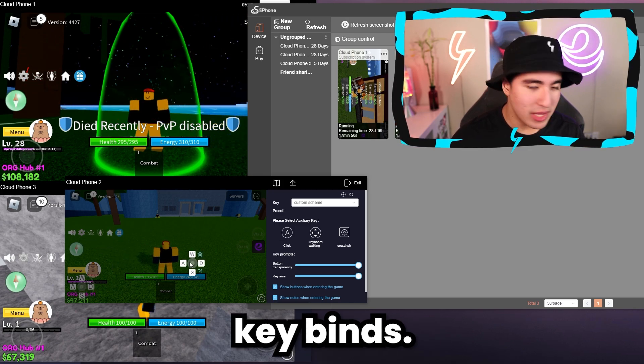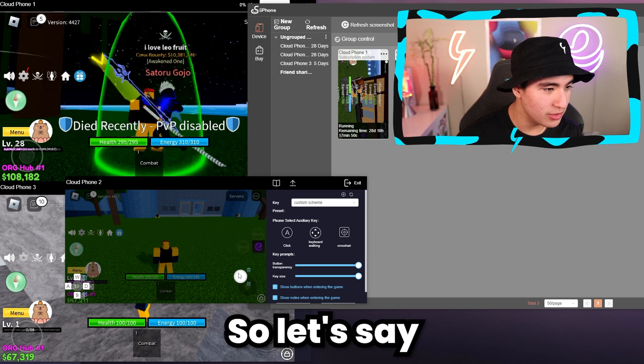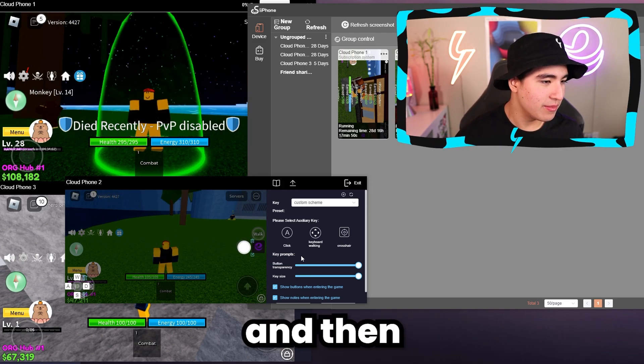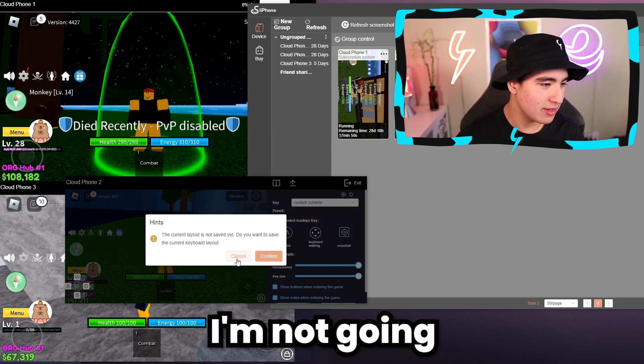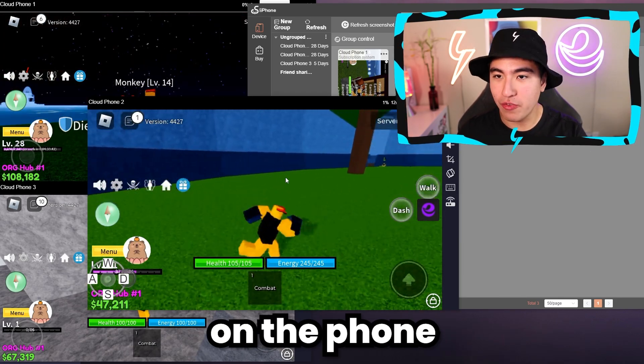You guys can also set custom keybinds. As you can see, you can move it around and add new buttons. So let's say we want to do the dash — we can bind that to whatever we want. Click exit and boom, now you guys are good to use your keyboard on the phone emulator.